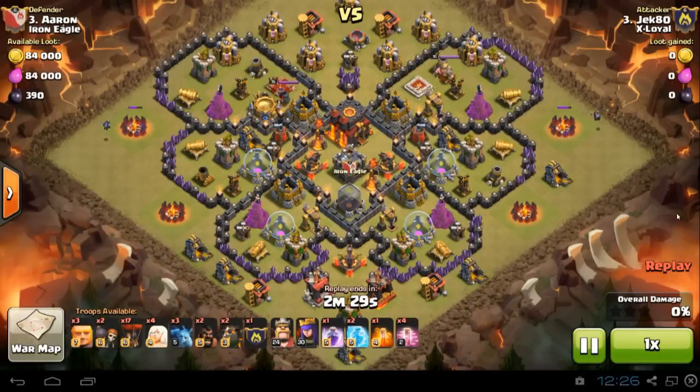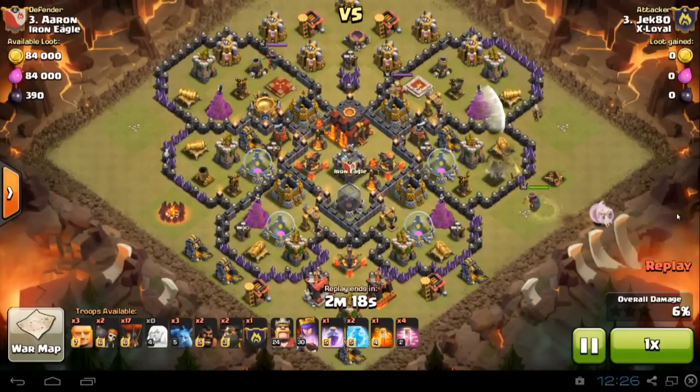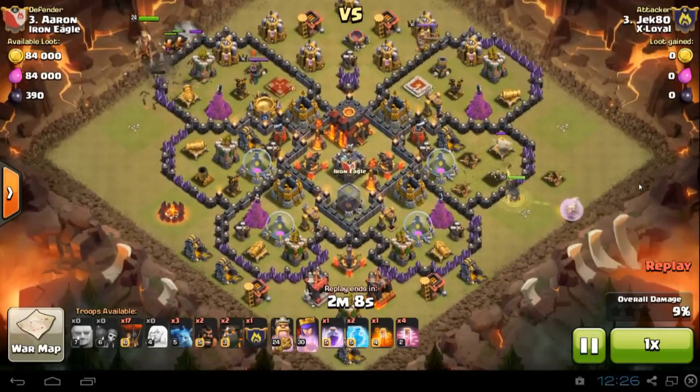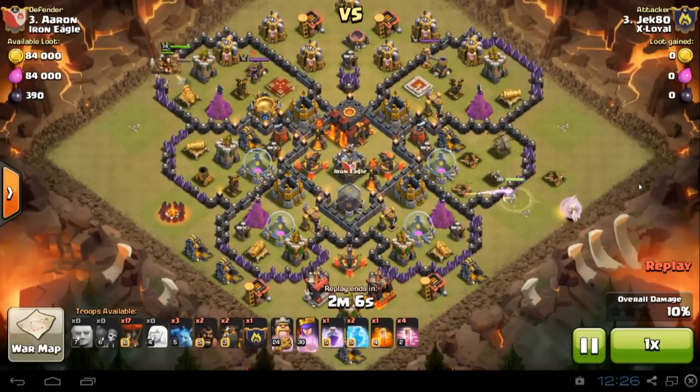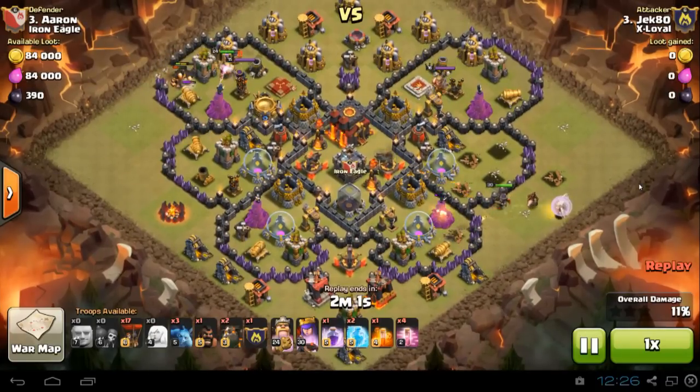Jack80 starts off with the minion funnel. He's got the army camps there and he's going to funnel those structures so the Archer Queen goes straight to that mortar, which is the closest structure from where she is. She also knocks out that air defense close to the edge. Now he's sending in the giants at the top with the Barbarian King, and they're going to knock out the Archer Queen and that air defense.